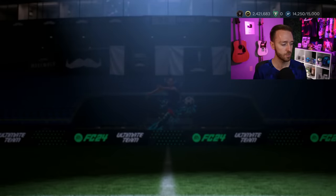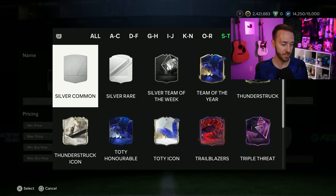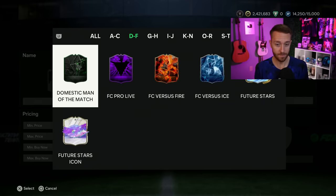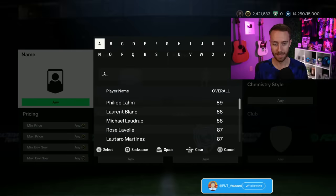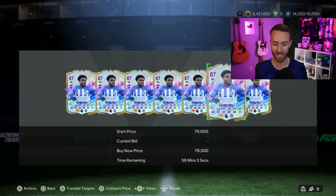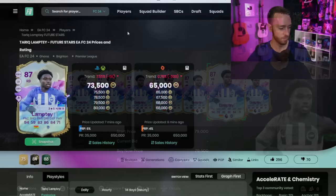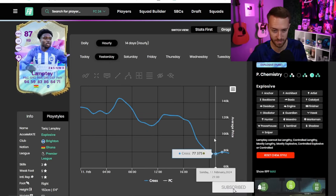We call it free because it does take some games and grind, but it's a free evolution. You can put that card into your team for rivals, squad battles, champs games, and get very high-rated cards. That's what people are doing right now, and once again it's impacting the market like crazy. Lampty Future Stars is down to like 75,000 coins - this card was 120,000 coins yesterday. It was the defenders dropping that absolutely tanked things.